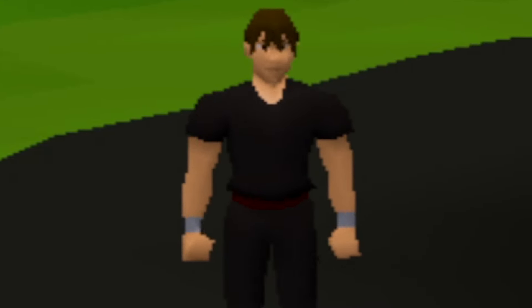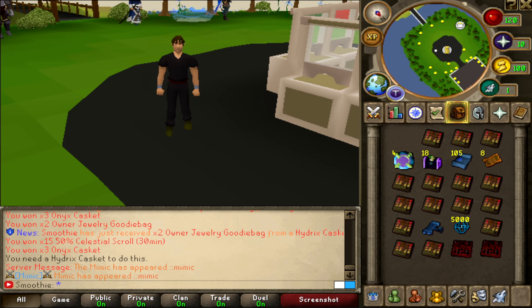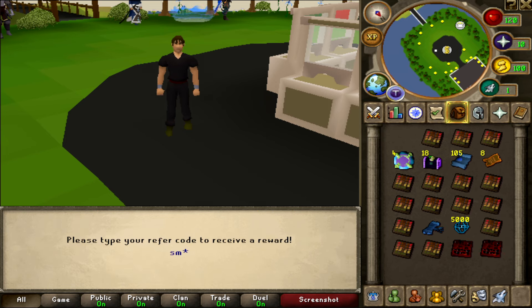I hope that you got a better view of the caskets and the rewards — thank you for watching today's video. If you want a free starter pack, type in '::refer' and enter 'smoothie' — it's gonna get you a lot of juicy rewards. Don't forget to enter the big giveaway, and I will see you soon again. Peace out!